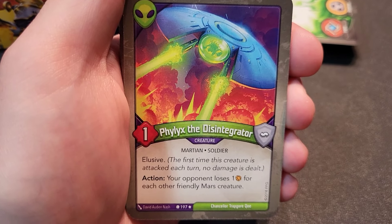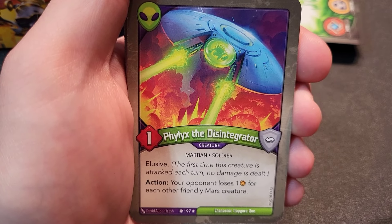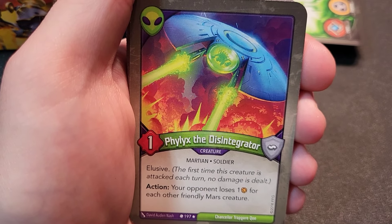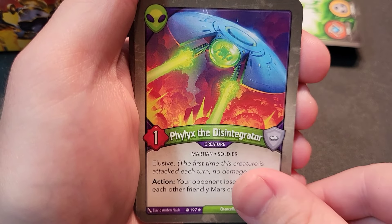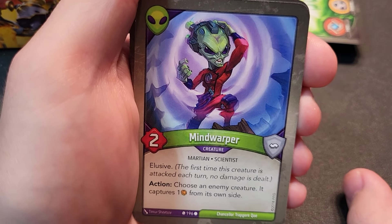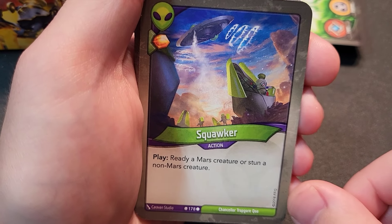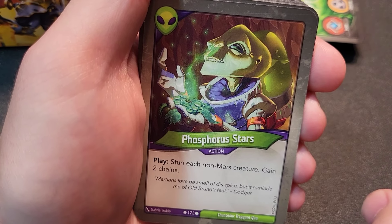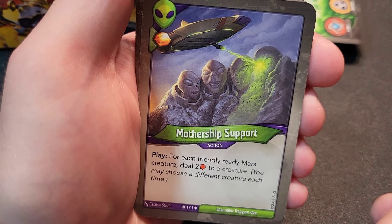Ixly Marauder — gets plus one power for each amber on it; play to capture one amber for each friendly ready Mars creature. Love the concept but it's tough. Tunk — elusive; this creature cannot be attacked; first time you attack each turn no damage is dealt; action, your opponent loses one amber for each other friendly Mars creature. Two of them — incredible! Mind Warper — elusive, action, choose an enemy creature, it captures one from its own side. Squawker — ready a Mars creature or stun a non-Mars creature.